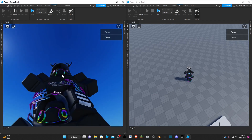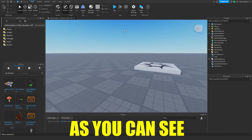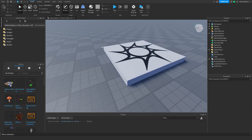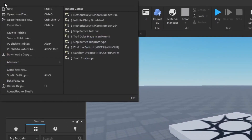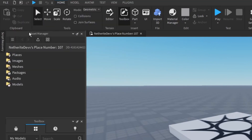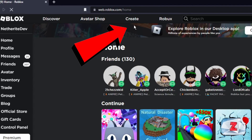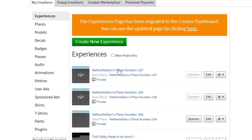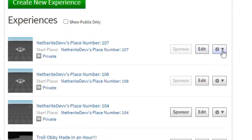Without further ado, let's get right into it. I'm in my base plate, and the first thing we need to do is create our game pass. To do that, we need to save our game to Roblox — click on File and click Save to Roblox. Then go to the Roblox website, go to the Create tab at the top of the screen, go to My Creations and Experiences, and find your game. Once you have your game, click on the Settings area.